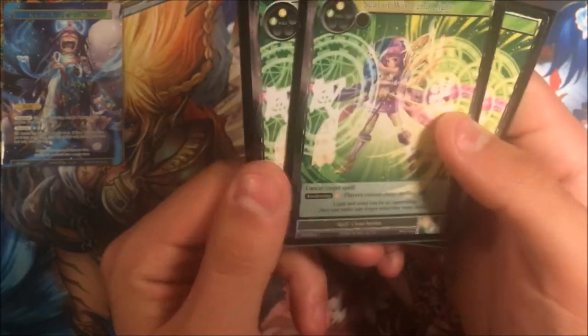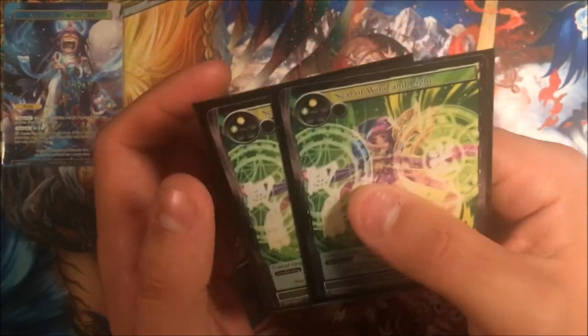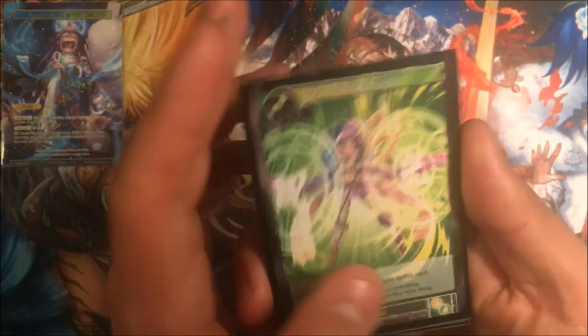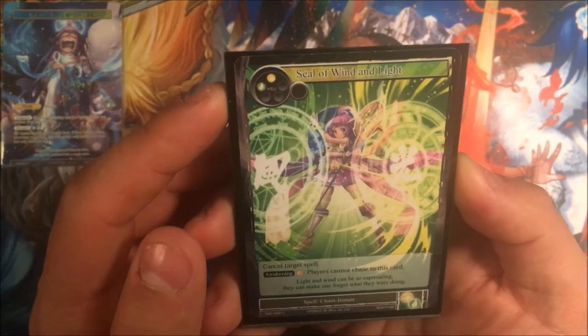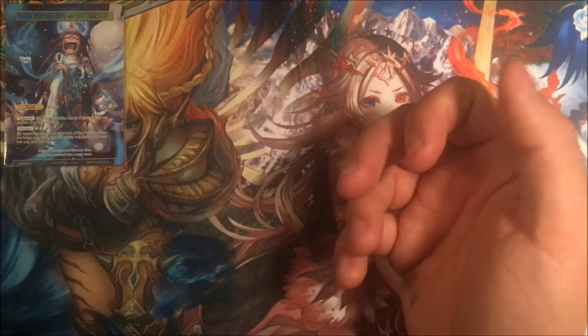We're running three counters just in case, because we're running so many chants in this deck. If somebody drops a Heavenly Gust, you're pretty much done. But we use those more for resonators or whatever. It's one white, one green — Seal of Wind and Light. It's got the moon too but we don't use that. We run three of these.